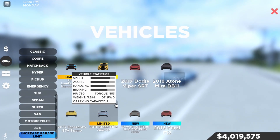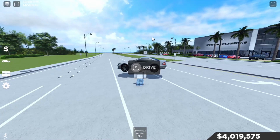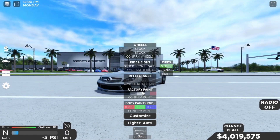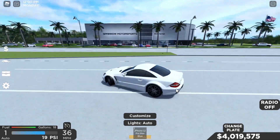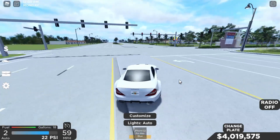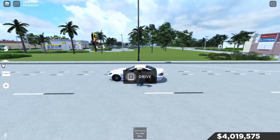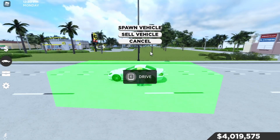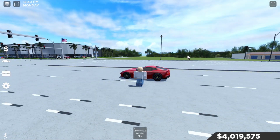Next is the Mercedes SL65 - let's try it in white. Yes, it looks fire in white, really nice car. The acceleration isn't bad - it could work as a daily driver. It has active aero too, which is impressive for a 2009 car. And the Ferrari F12 remodel also looks great.